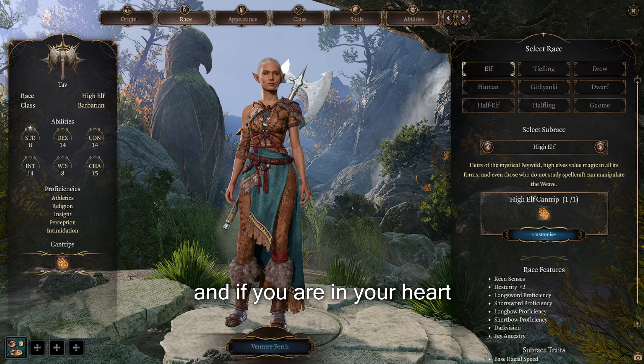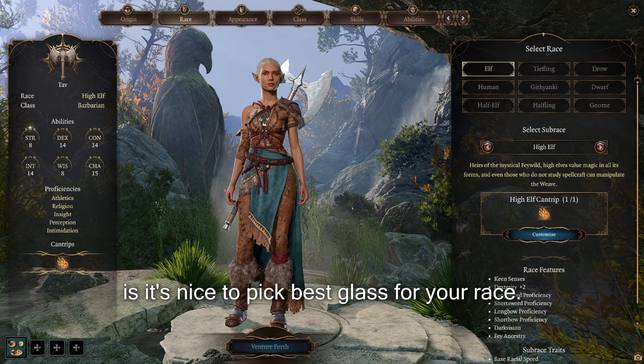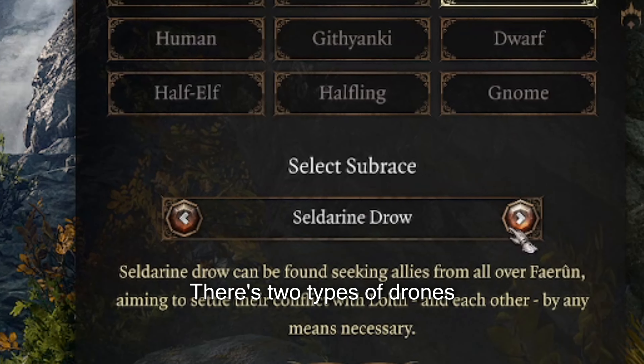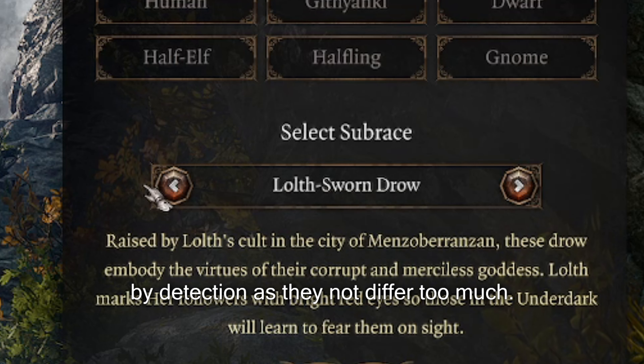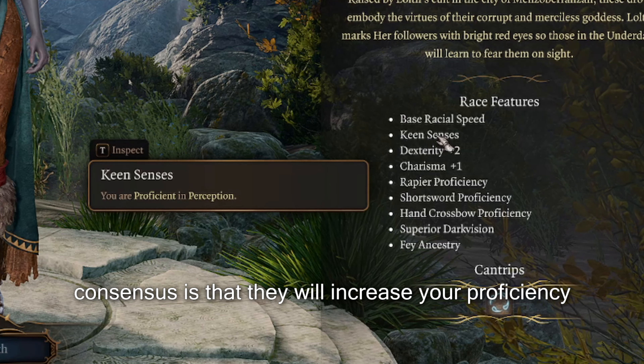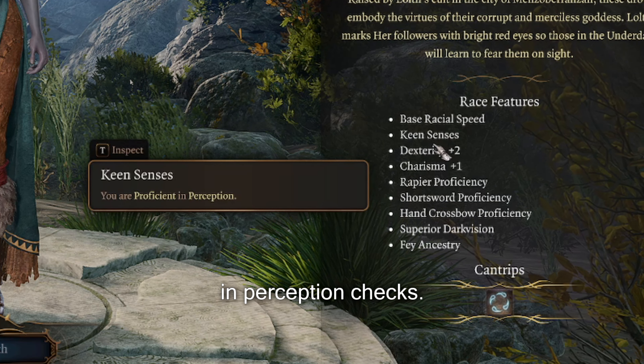And if you are Drow at heart, it's nice to pick the best class for your race. When you're picking Drow, there are two types of Drow, but they don't differ too much.